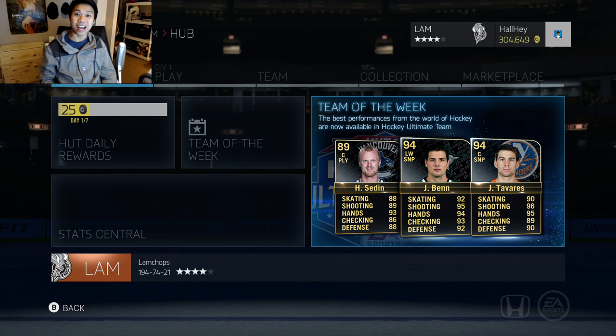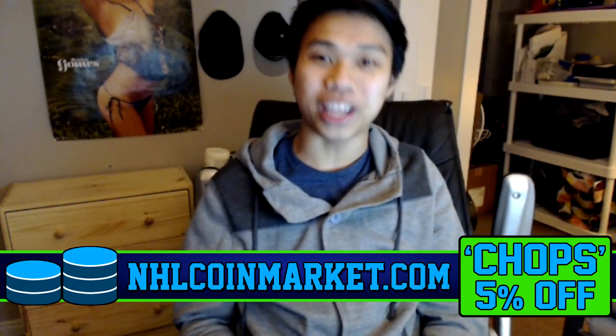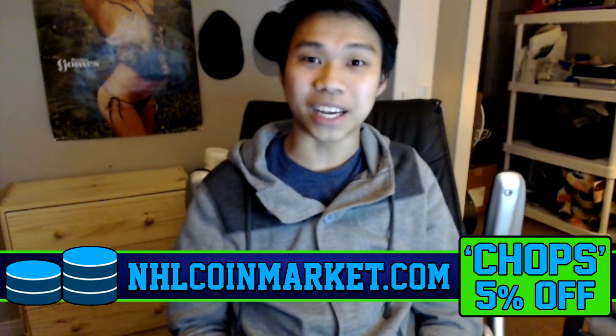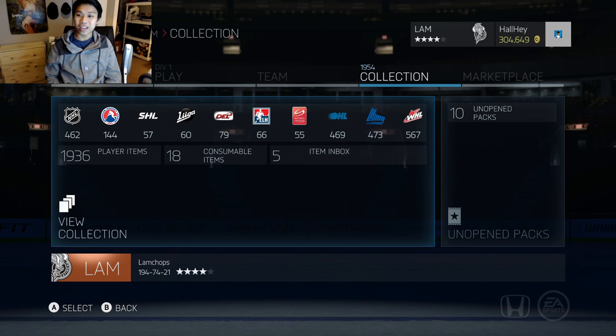There's a ton of players to pull. If you're looking to buy some cheap Ultimate Team coins, check out NHL Coin Market in the link in the description box below — use 'chops' for a five percent discount. Alright, so we're gonna get the packs open.